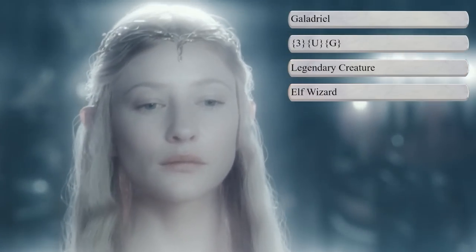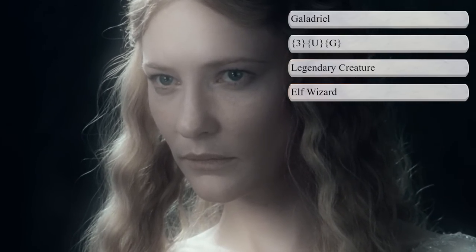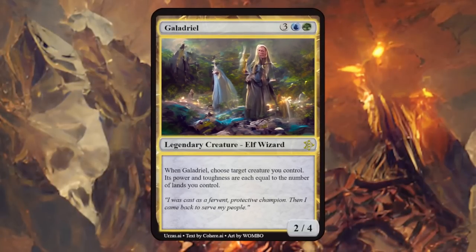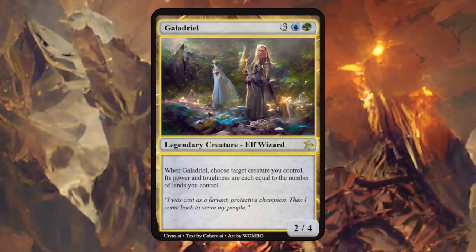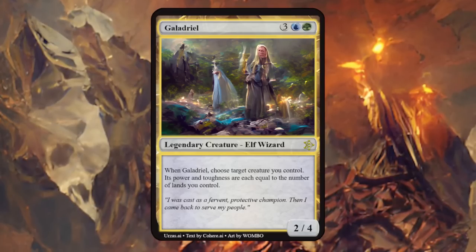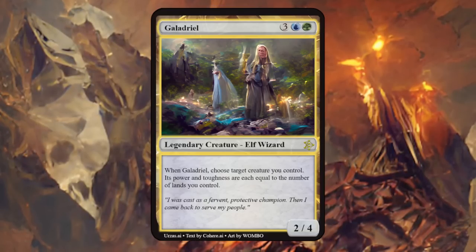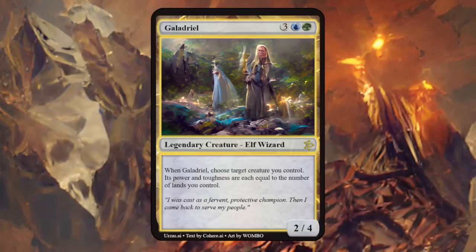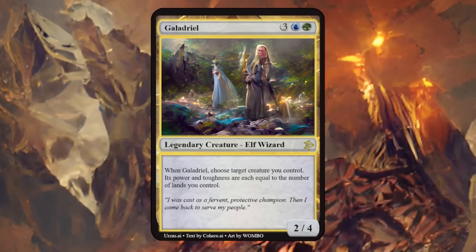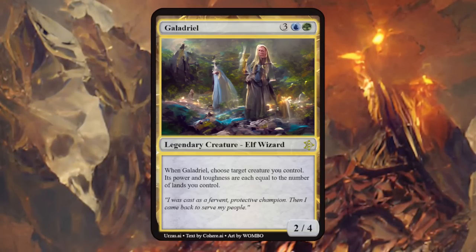Galadriel, also known as the Lady of the Woods, was one of the greatest elves in Middle-earth, surpassing nearly all others in beauty, knowledge, and magical powers, so I made her a blue-green elf wizard. Galadriel is a 2/4, and when she enters the battlefield, choose target creature you control — its power and toughness are each equal to the number of lands you control. Kind of like an upgrade ability that can synergize with flicker effects to keep upgrading creatures. A neat design for a blue-green creature.